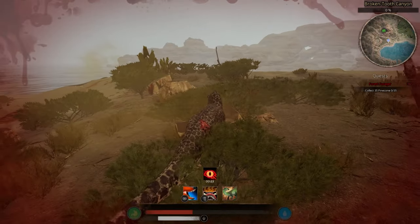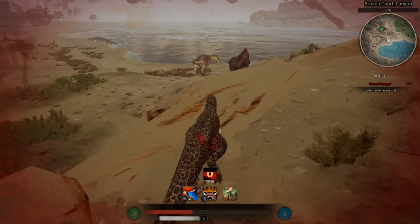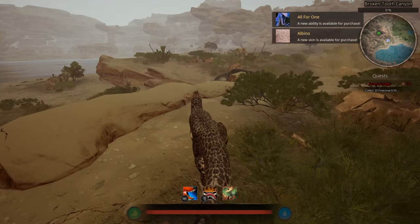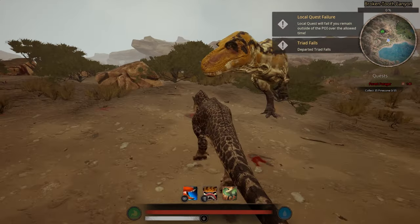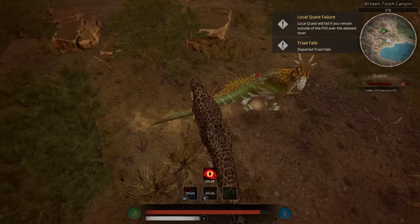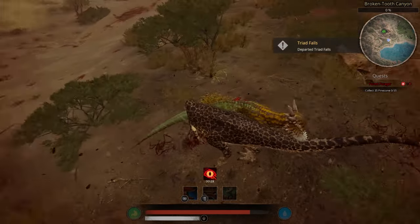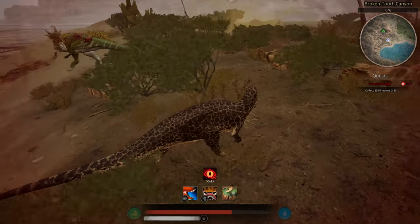This thrash attack is insane — insanely strong for smaller to mid-tier dinos. You're going to do a lot of damage. Let's try to get one more kill. I see a Paki right here, and there's like no cooldown to this attack either. The Paki still has a nice jump but my jump is horrible.